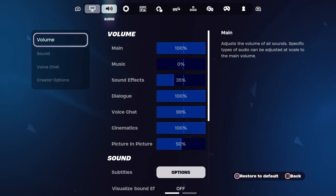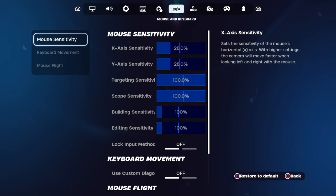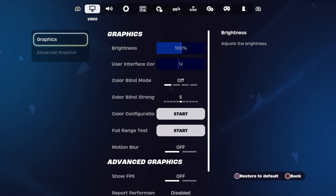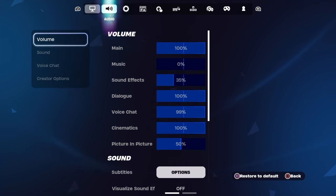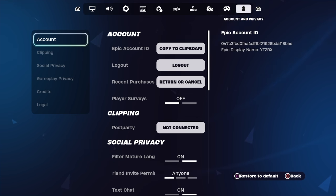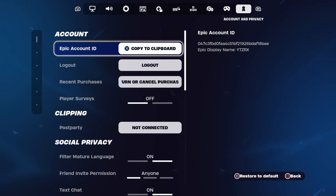Just like how I have right here. You guys are going to want to scroll all the way over to the very most right option. Go all the way over to the very most right option, just like how I'm about to right here. It's to the left of video, so we're just going to scroll left over to where it says account and privacy.